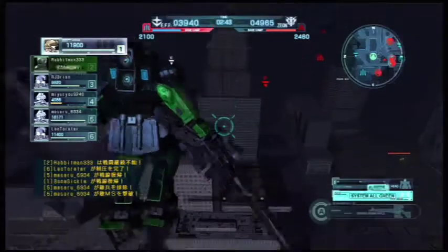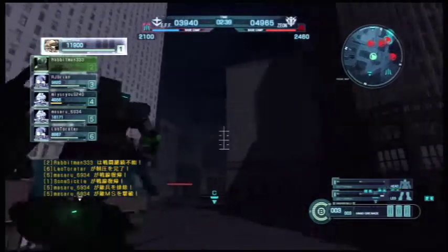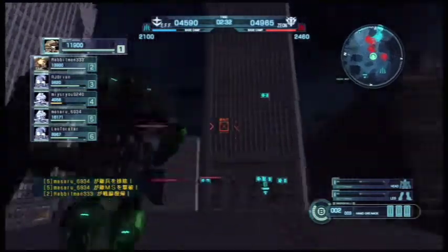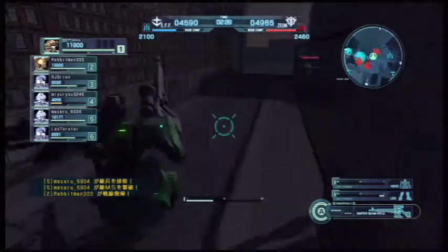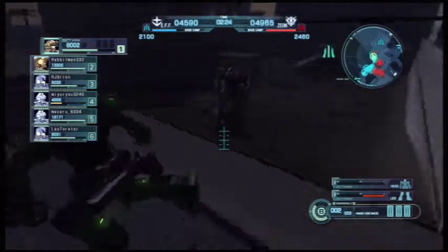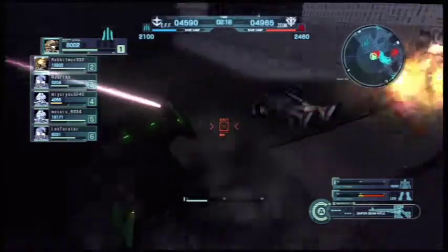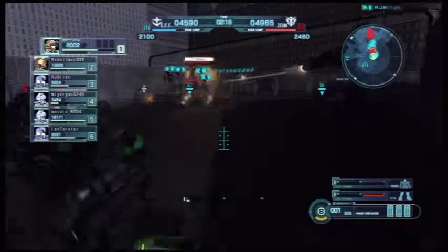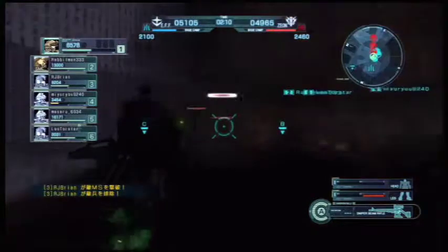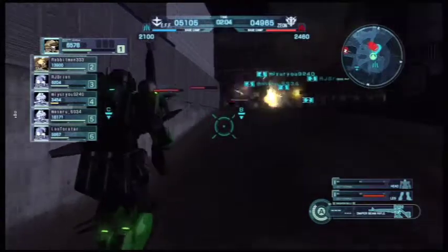I'm going to spawn over at my base and see what's going on. I lob a random grenade at this guy — I think this is the Zaku 2 heavy combat. I shoot him in the legs and take off about half his health, then throw a grenade and hit him with the down swipe. He's almost dead — this is my kill, I totally earned it — but somebody else gets it. I got an assist out of it, so that's the story of my life here.